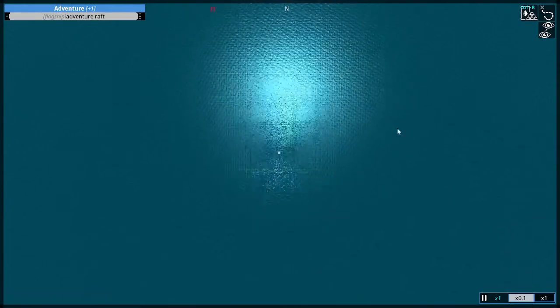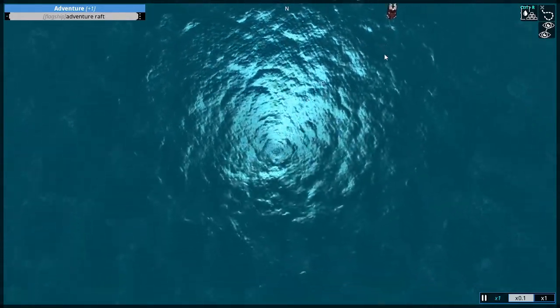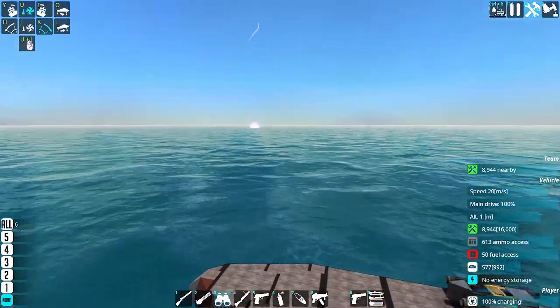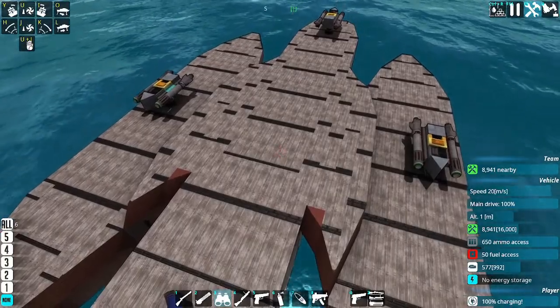Looks like we have one other enemy directly behind us to the east — it would be a martyr, actually. White players — suicider. How many materials we got from this? We get 30,000 materials. That's quite a lot to work with.